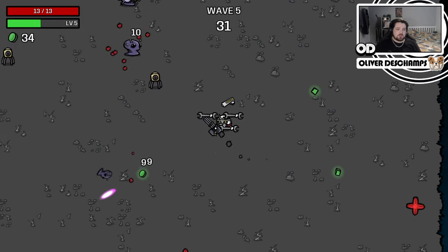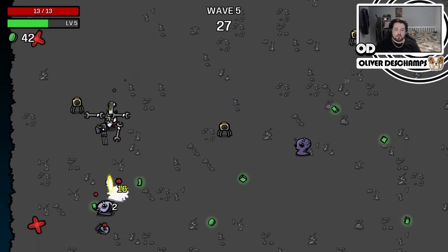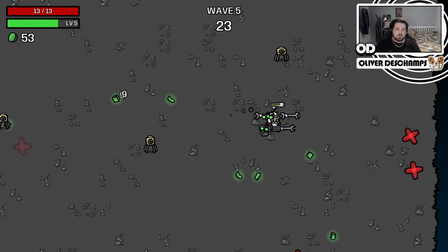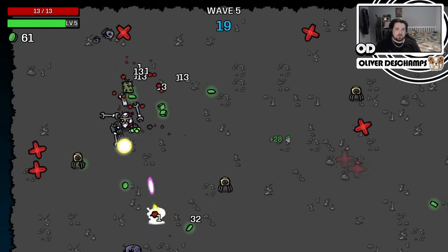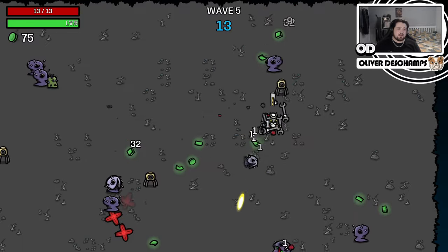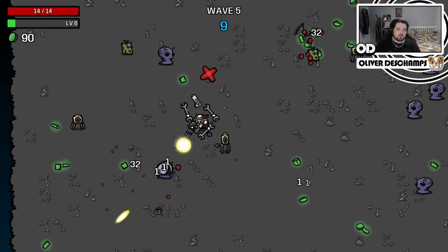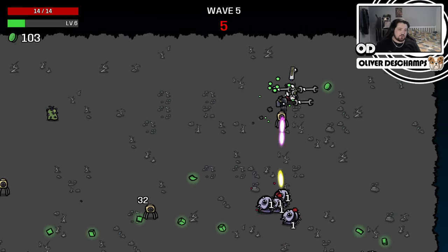Unfortunately, the turrets are a little spread out this round, so hugging them as a group is going to be a little bit difficult. But I don't think it's horribly manageable - we can live with this. So damage has gone to poop, and that's fine. I mean, the laser gun is still doing 62 a hit, but otherwise just the turrets are decimating. And that's fine with me.